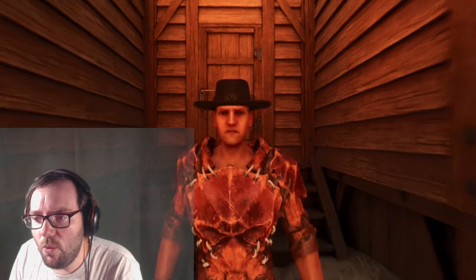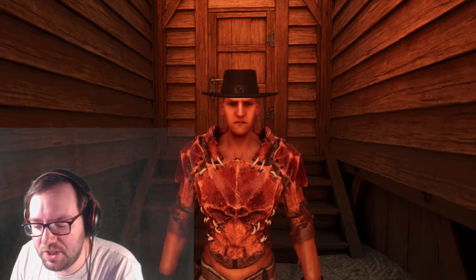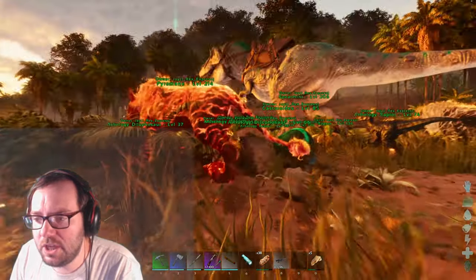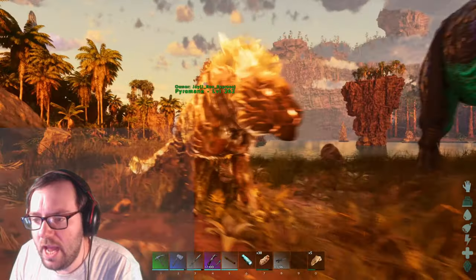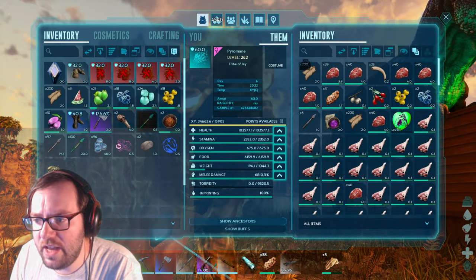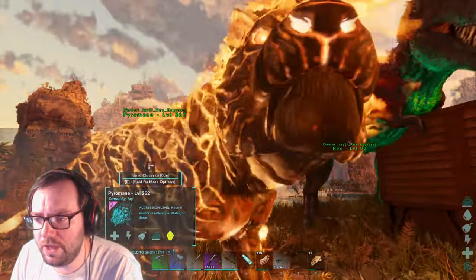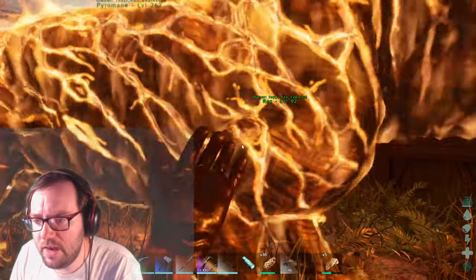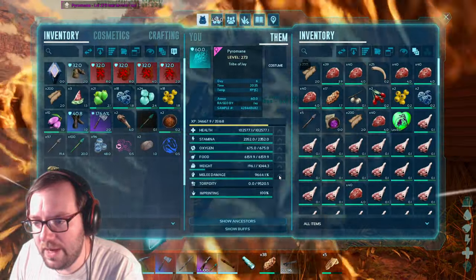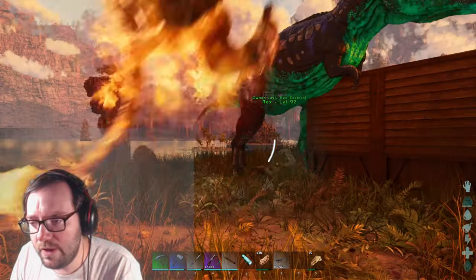Welcome back to another episode of ARK. Last episode we tamed a couple of pyromanes and got an imprinted girl that came out at level 211. She's really cool — she lost some melee and health but I don't really care about that.